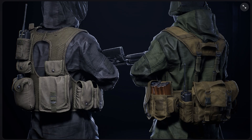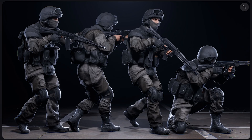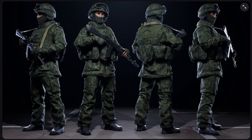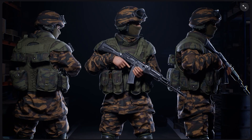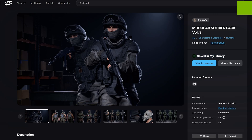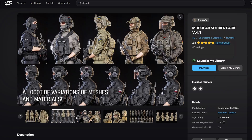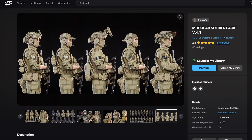Right off the bat, I would say the Soldier pack really surprised me. It's available on fab.com, the official Epic Games marketplace, and it works with both Unreal Engine 4 and 5. This is actually the third pack from artist Khaled Zhukov. The other packs are also packed with content, including tons of parts to customize characters like this.